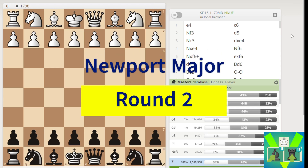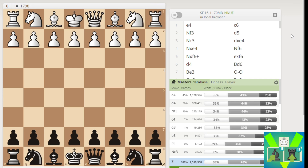Hello everyone, today I'm covering the second round I played in the Newport Major Congress. If you didn't watch the first video, Newport is a place in Wales in the southeastern part. There were three sections in this tournament: the Open which anyone could play, the Major which was Under-1900 FIDE or equivalent, and the Minor which was Under-1650 FIDE or equivalent.